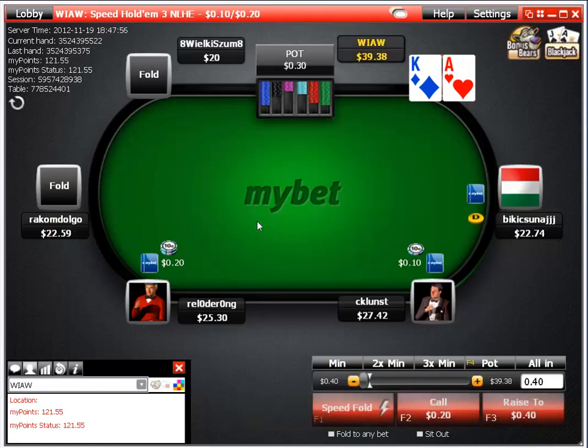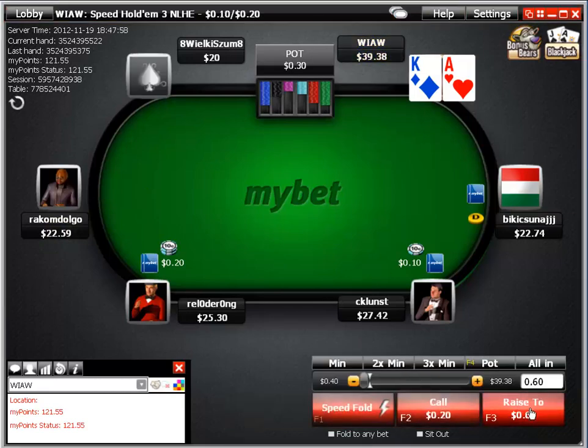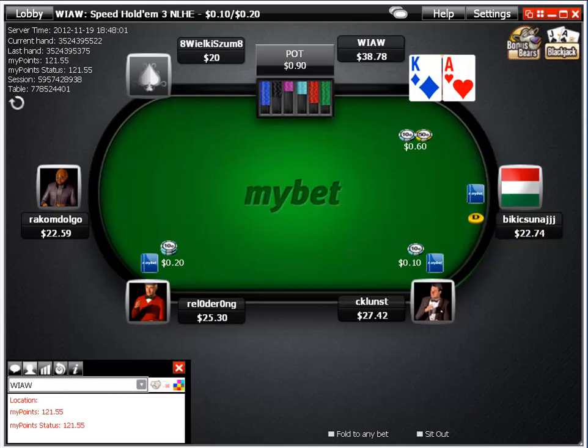So now we're starting to catch those hands. Ace-king offsuit, big slick here, same bet size, same position, same bet size.